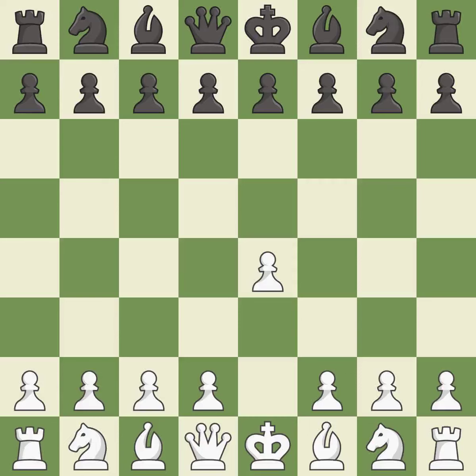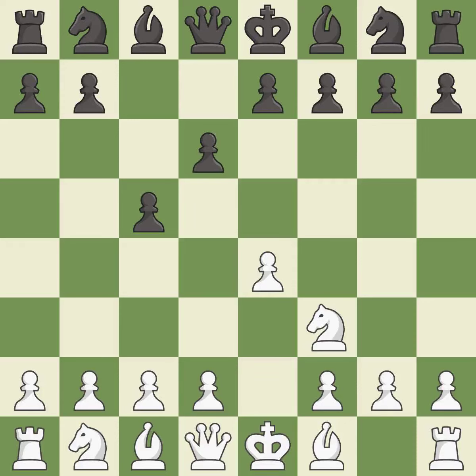Opening with the king's pawn controls the center and opens up the light-squared bishop and queen, often leading to sharp games. The Sicilian Defense controls the d4 square with the c-pawn. d6 opens up the light-squared bishop and prevents white from pushing the pawn to e5 after black eventually plays Nf6.